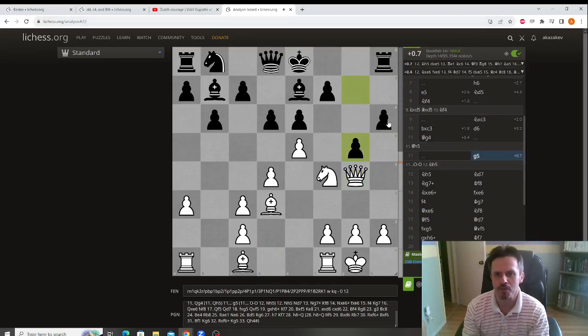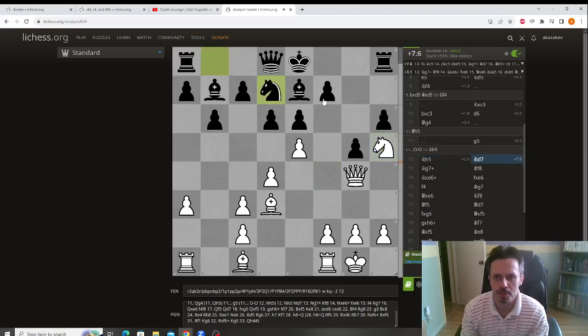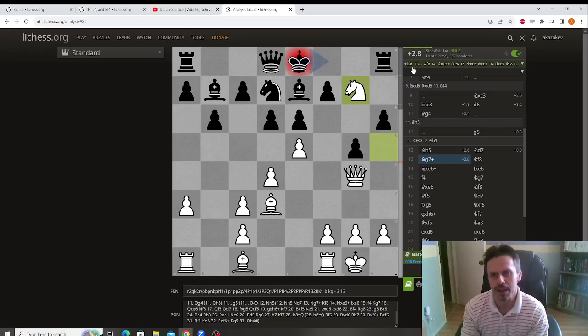So black played g5, which is actually the best move, but it weakens a lot of squares. We play knight h5 and one of our ideas is actually to play pawn f4 and open our rook. Our opponent developed the knight and we should play f4 immediately. We decide to throw in knight g7 to stop him from castling, which is reasonable, but again our advantage is not the same.